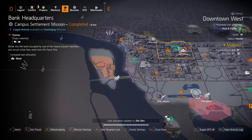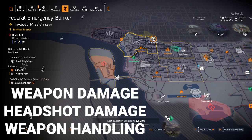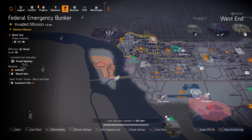The only other recommendation here is a Roll to Holding at the Federal Emergency Bunker. I always recommend rolling it with weapon damage, weapon handling, and headshot damage. Crit hit chance and crit hit damage don't really matter on a headshot damage build — you just want to get headshot damage above 200% and you're in the clear.